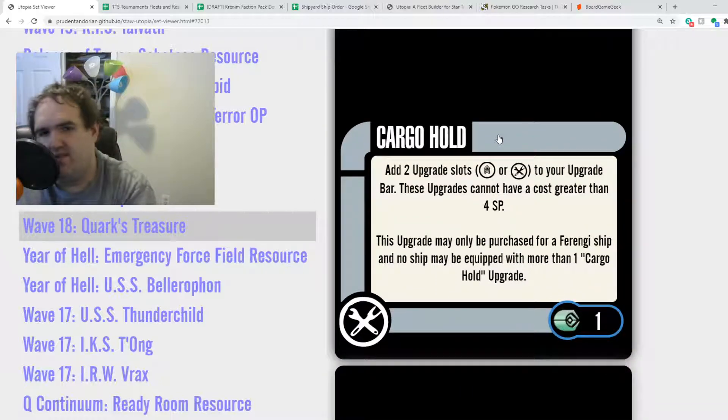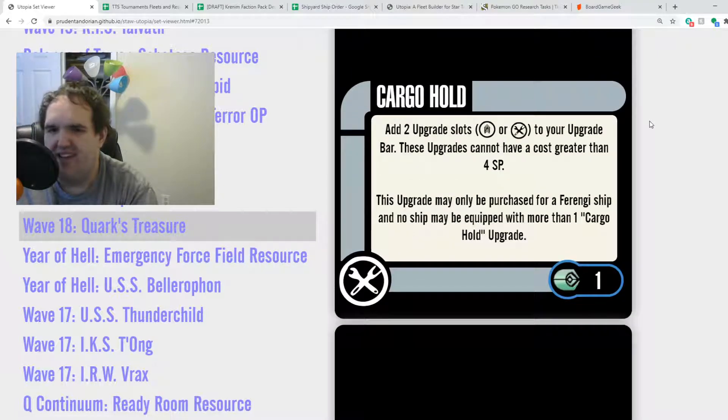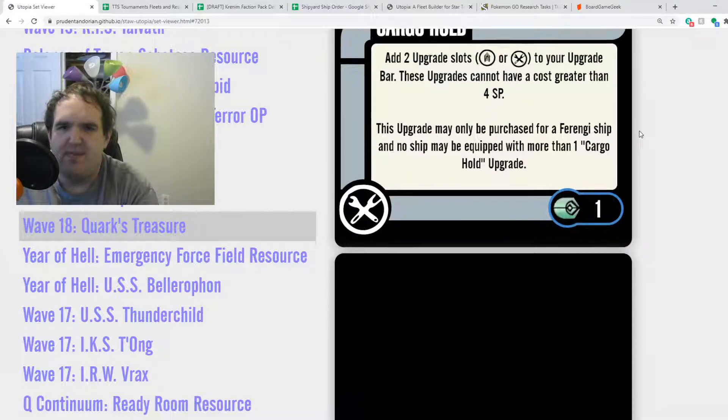Cargo Hold — told you we'd talk about this. Cargo Hold adds two upgrade slots — crew or tech. So two crew, two tech, or one of each — to your upgrade bar. These upgrades cannot have a cost greater than four, combined. This upgrade may only be purchased for a Ferengi ship, and no ship may be equipped with more than one Cargo Hold. These can go on shuttles, these can go on the Ferengi Brel. It's one point for two slots. Adding more crew is viable — I think weapon tech would have been the way to go, but I'll take extra crew slots.